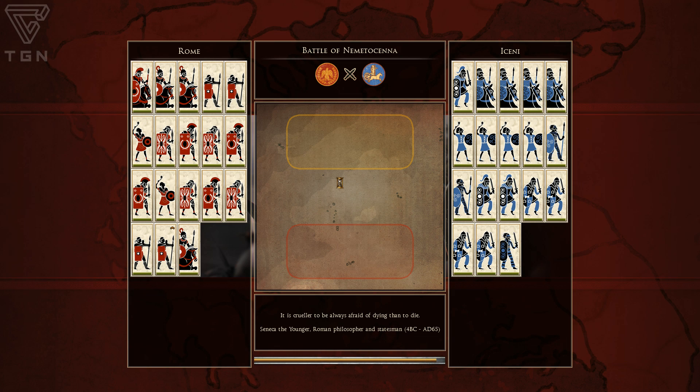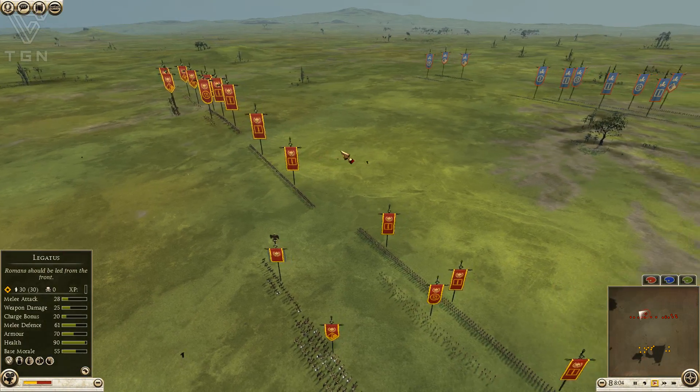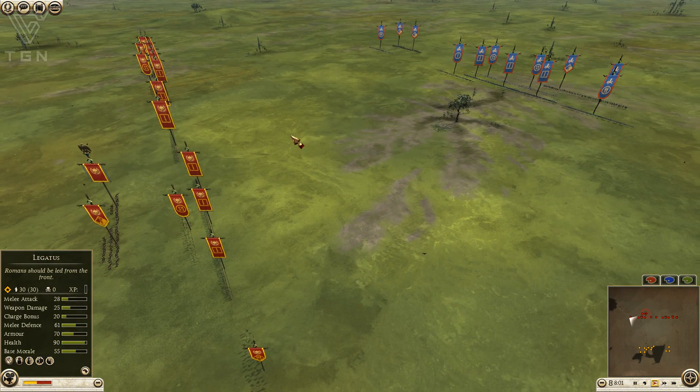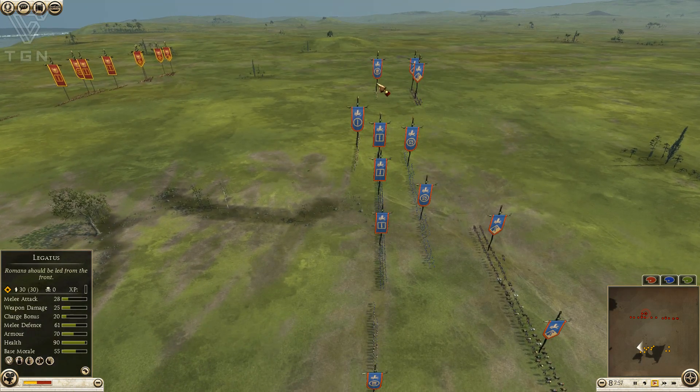Four Gladiator Spearmen for the Romans, and then it looks like four Avocati, four Legionaries, two Balearics, four Sociequites. Interesting setup — no Hastati in the army. I would have been pretty keen on bringing some Hastati here, but maybe he was afraid the Hastati wouldn't fare well versus some of the Barbarian swords.